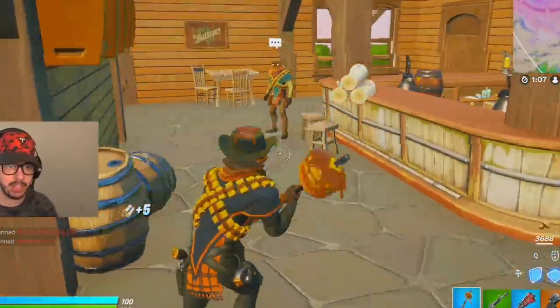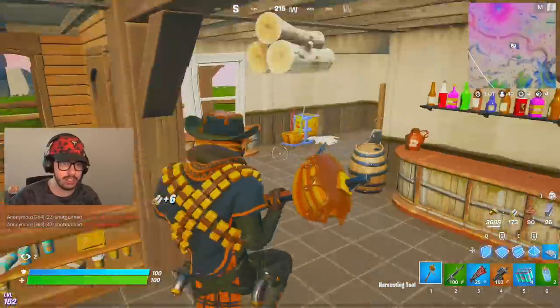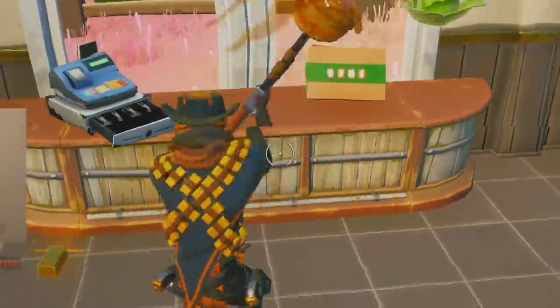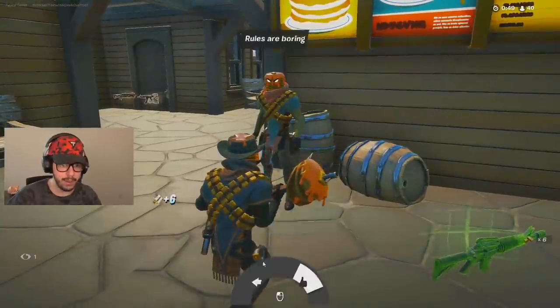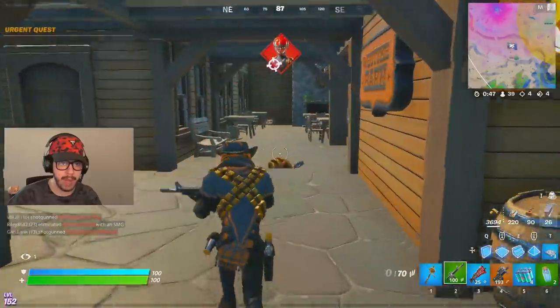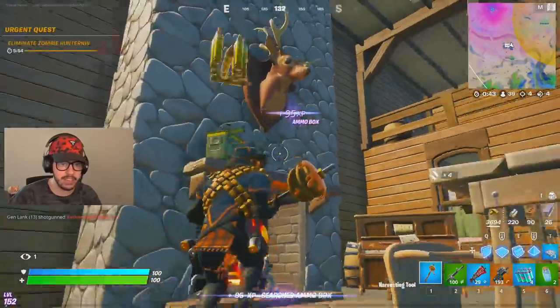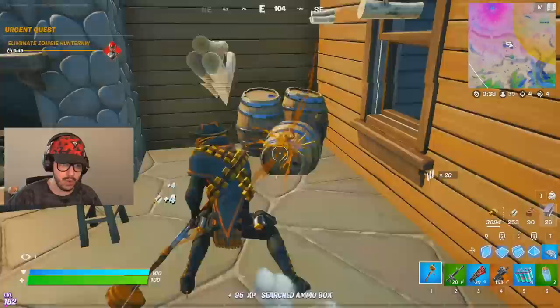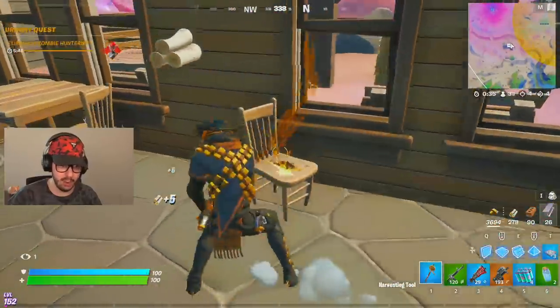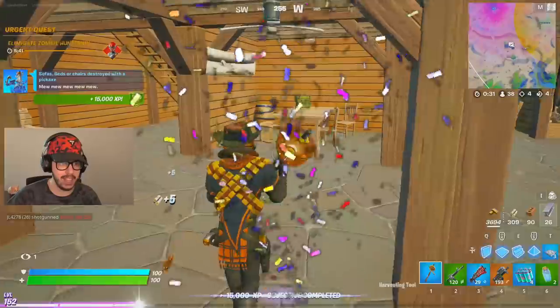Let's farm up as much stuff as we can. We need a lot of mats, a lot of insurance. Let's open this cash register — we got some gold in there. Got some gold in that one too. Let's see if he can give us a bounty first. We got a bounty. Looks like a sweaty sweat is just east of here, so we got to be careful. I'm going to farm these chairs because I have a quest where I got to farm freaking chairs. There we go — we did it.